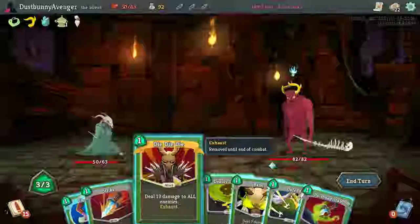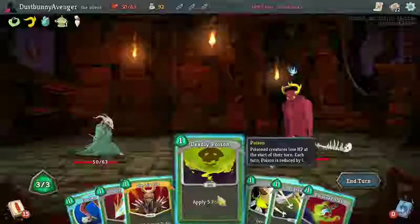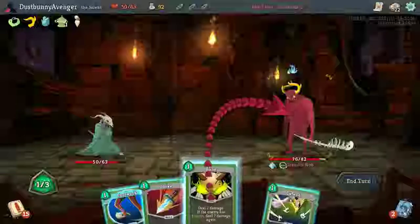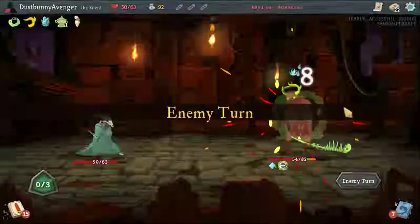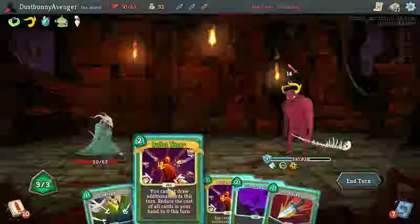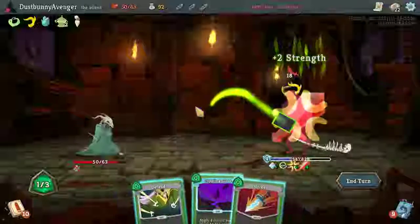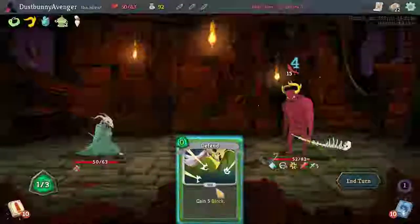We're gonna get Die Die Die, 13 damage to all enemies — pumping him full of poison is probably the best choice. Poison Stab doing 14 damage on top of that. He's getting enraged, going all crazy. Bullet Time is great — is it worth it? Is it worth having a Bullet Time? Oh it's making him stronger — maybe that wasn't the wisest choice.